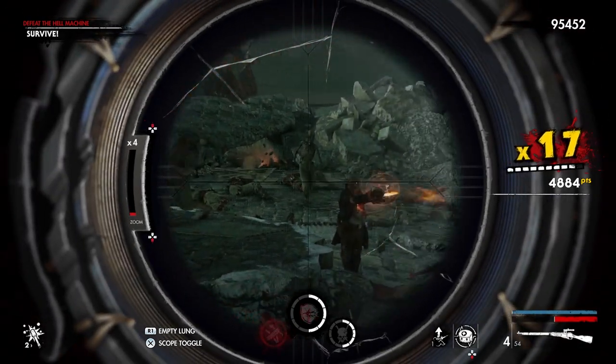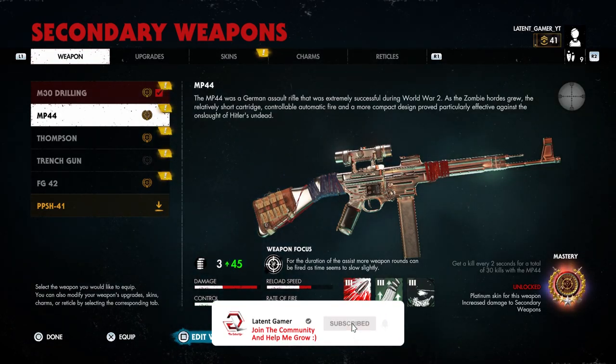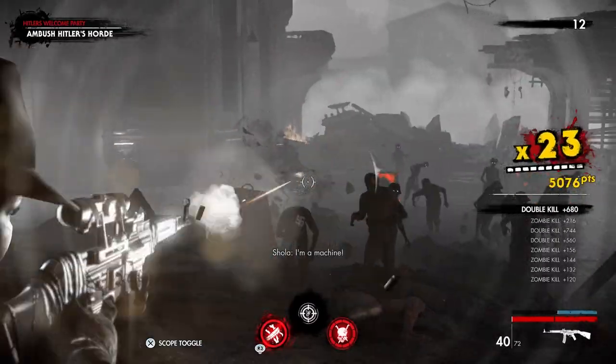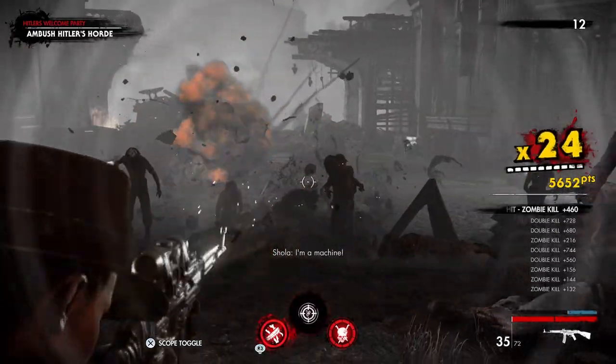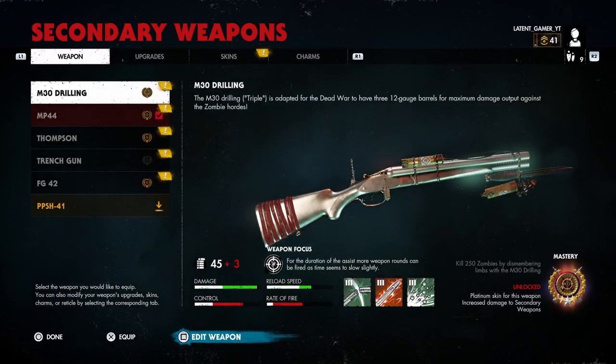For your secondary weapon, the first and easiest — also quickest — to master is the MP44. All you have to do is kill a zombie every two seconds for a total of 30 kills, which in other words means you should get a 30-kill combo as quickly as possible.